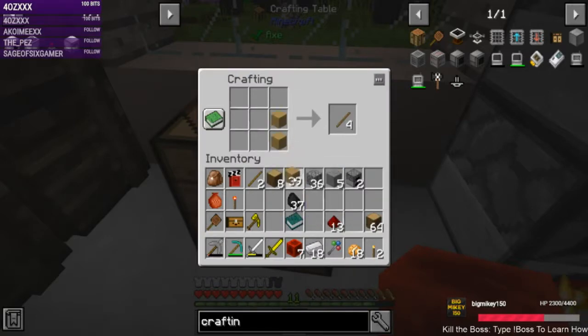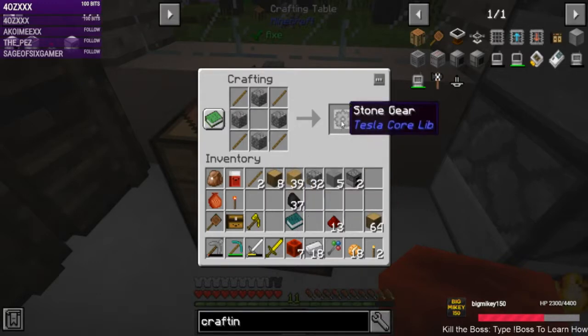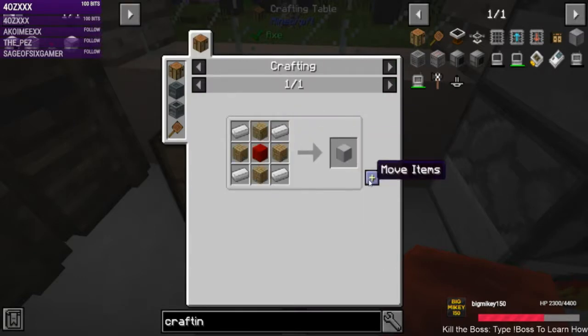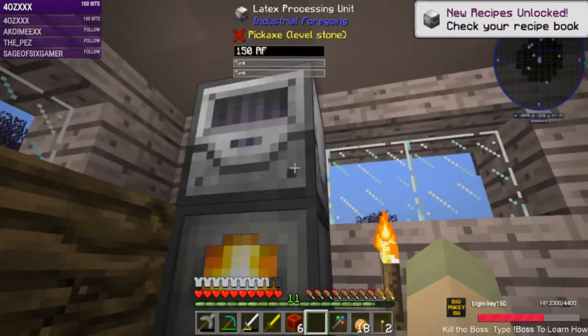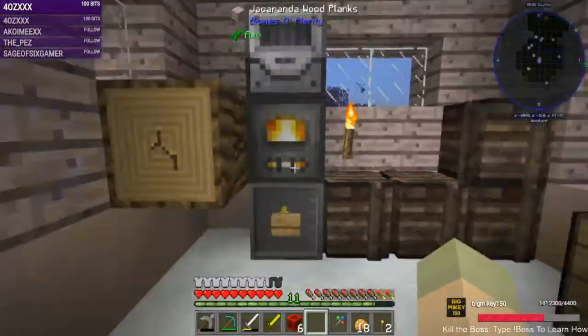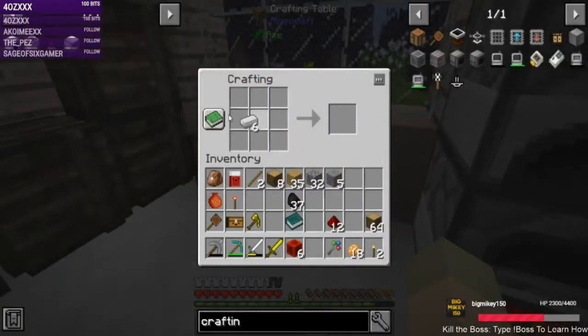We need another iron gear. And then — yes — we have everything. This is going to need power as well, so we'll put it right there. It needs water and the latex, so we'll need to use a bucket and just bucket things in for now.